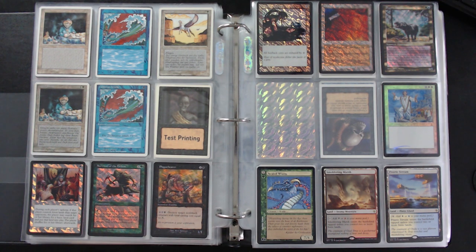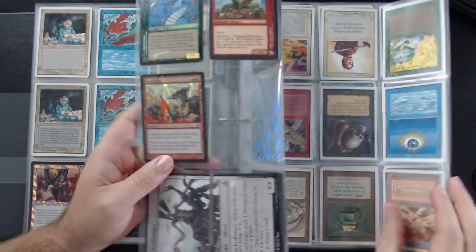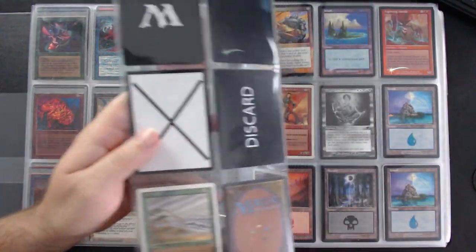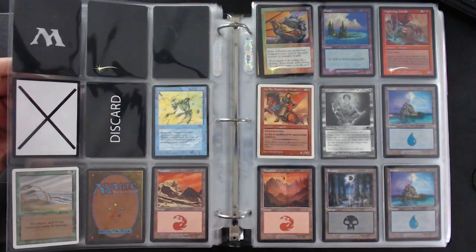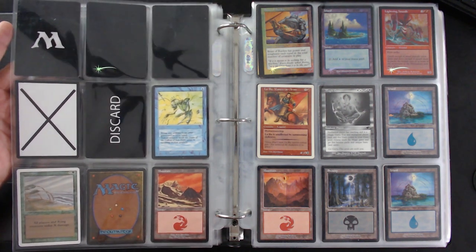And this one is a crimp — you can see it at the bottom. This card was actually severed by the crimping machine when it cut the booster packs apart, so this happens not during the cutting process but during the packaging process. Those are some examples of misprints — something that happens accidentally.